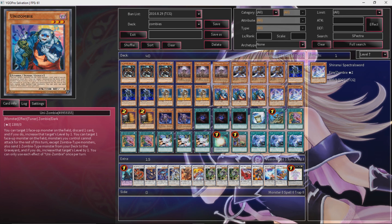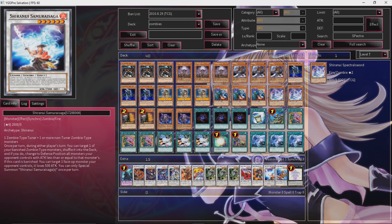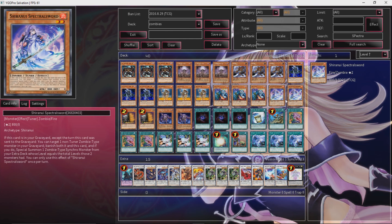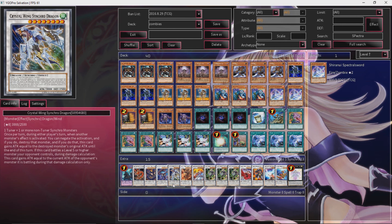The only thing is, if you use his Foolish Burial effect, only zombie-type monsters can attack. Spectral Sword is great because he's in the graveyard — he's a card you want to discard. You can banish a zombie-type monster and summon out a zombie-type synchro monster whose level equals his level plus the banished monster's level. And like I said, Sage, when banished, summons out a Shironui monster. So you banish Sage using Spectral Sword, and then Sage will summon out Spectral Sword. Now you have a level 2 tuner and a level 6 monster — that equals 8. We can make Omega, or better yet, Crystal Wing.